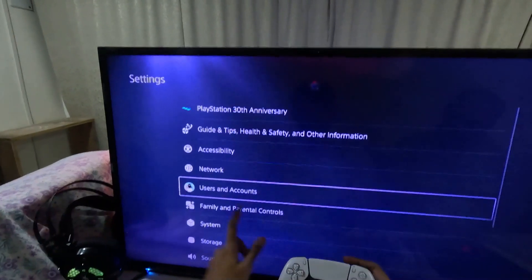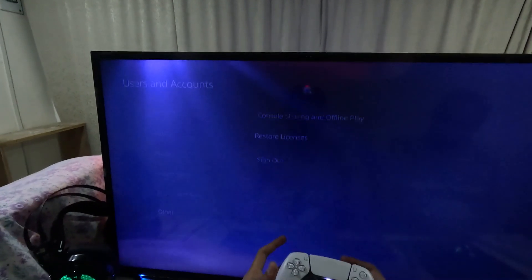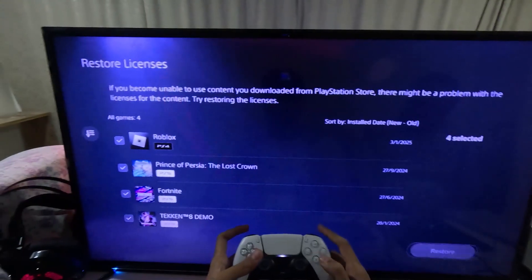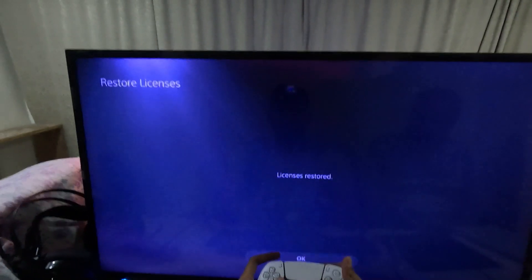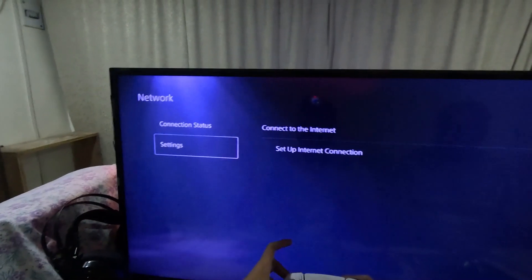If not, go back to the main Settings, then go to Users and Accounts, scroll down to Other, and select Restore Licenses. Check all the games and apps listed, then select the Restore option and wait a few seconds for the process to complete. Once done, go back to the main Settings.